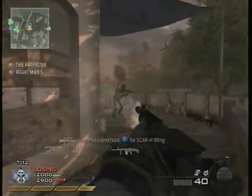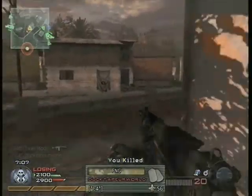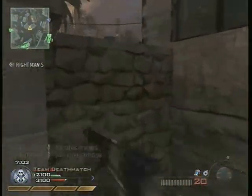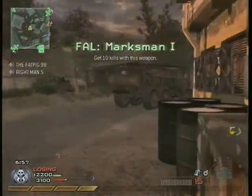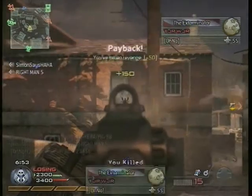Alright, where is this guy? I'm looking for him — oh, there he is. Don't you love that last stand, final stand, whatever he had? I've gotten killed by that many a times. There we go, got 10 kills for that. I think he gets the grenade launcher — noob tube.